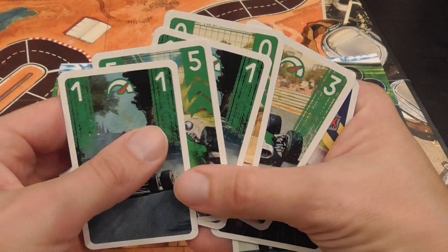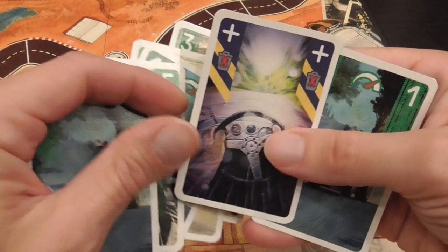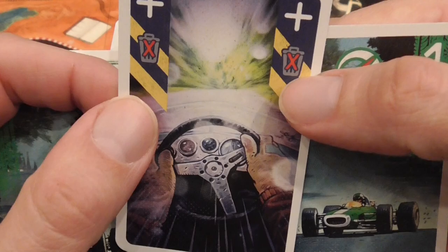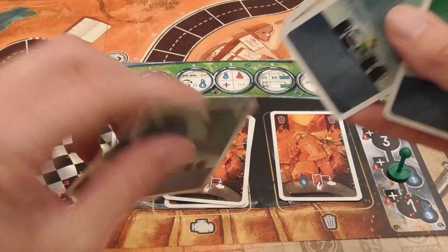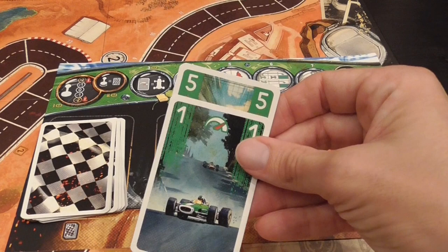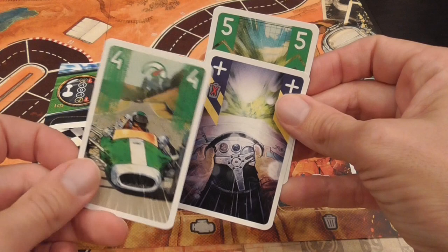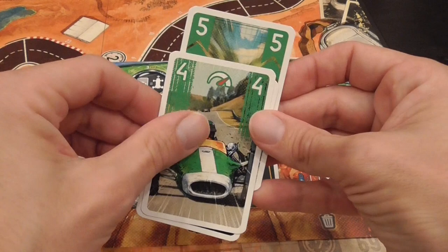So right now I'll be playing two cards. If the cards have a number, that's the movement points they generate. Stress cards mean you don't know exactly what you're going to do — you cannot discard them, you must play them. Each player commits to the cards they play and then everybody reveals. If somebody played a stress card, they draw from the deck until they reveal a card between value one and four, which replaces that stress. So my actual movement ends up being nine.